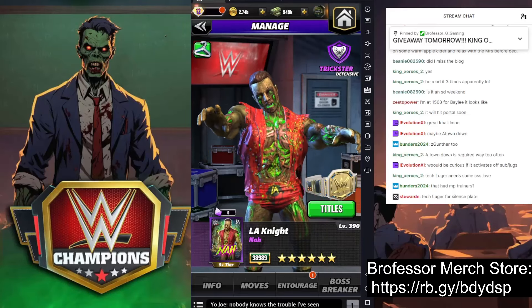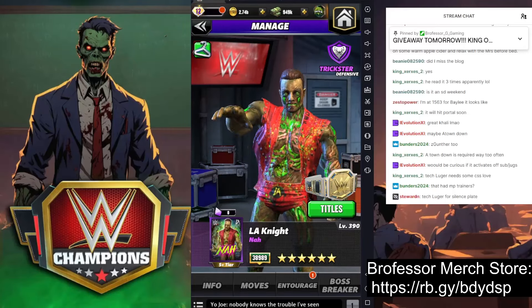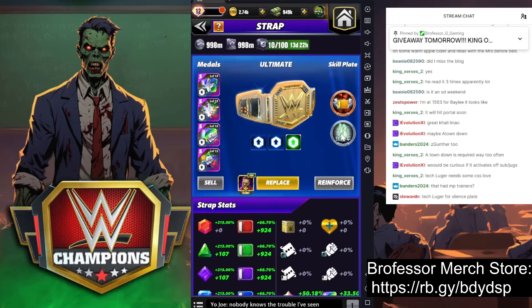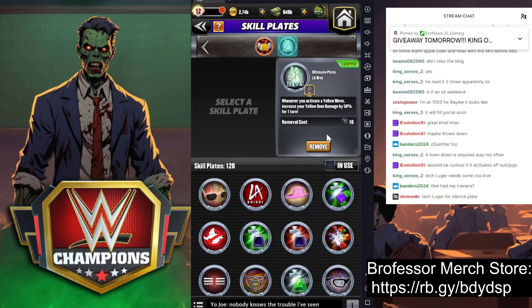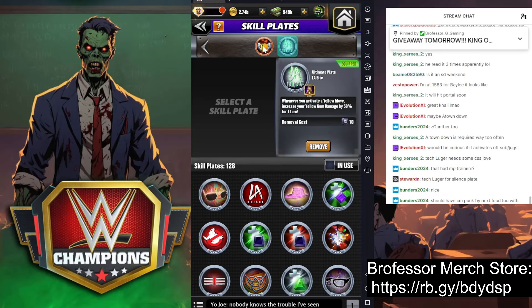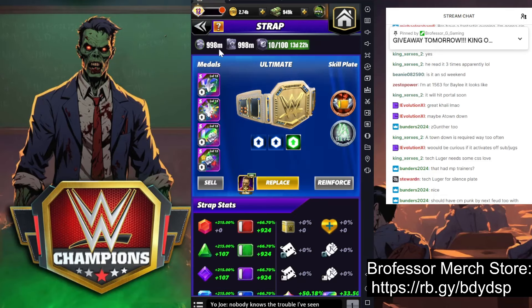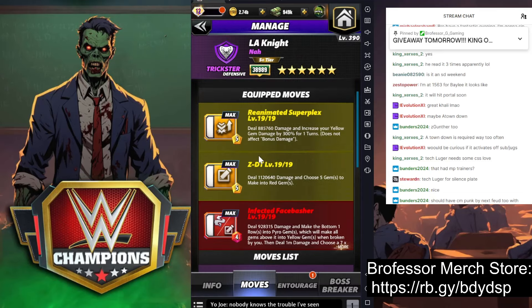Class is in session, the professor is in. We got LA Knight — and we got him with this new LA Knight plate. Whenever we activate a yellow move, we're going to increase our yellow gem damage by 50 for one turn. Couple that with the General's Orders break, and red gems make yellow gems. We're going to take him on the road. 80 for the fury twos, 100 gem damage strapped, and we're going to take him out with the Reanimated Superplex.